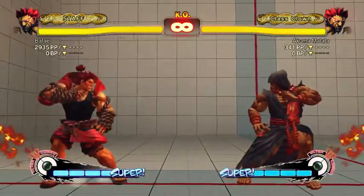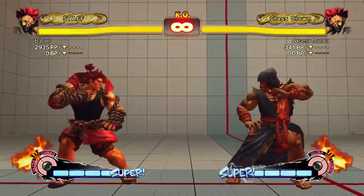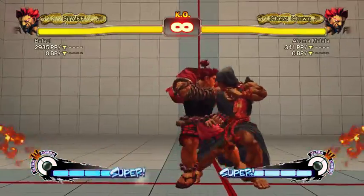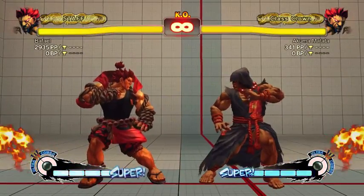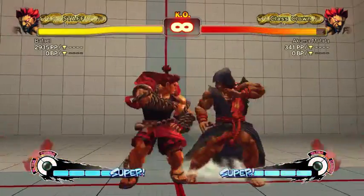Close roundhouse could be used to counter grabs done meaty, but it's not really worth considering. Close strong — I don't know exactly what it does, but it's fast, probably three or four frames. Akuma has other three-frame moves in his jabs and his uppercut, so close strong isn't super essential. But if it is three frames, it would be your go-to punish for minus-three moves, of which there are almost none.